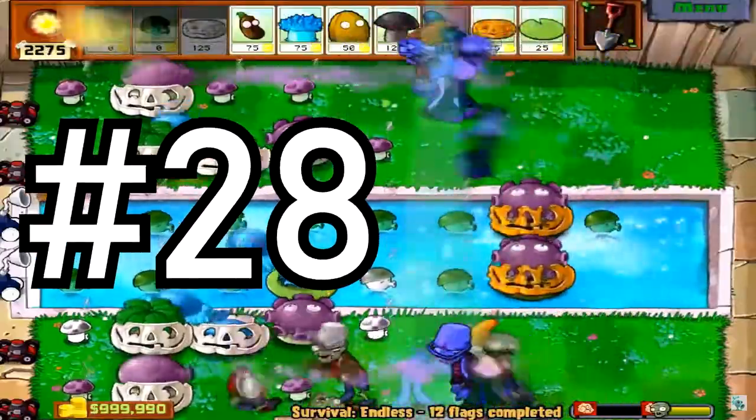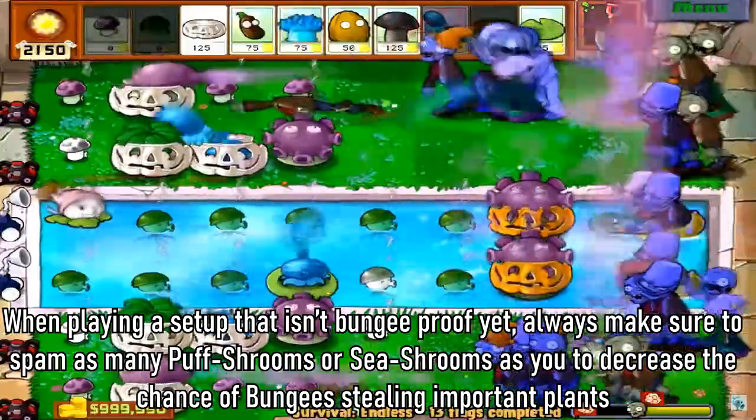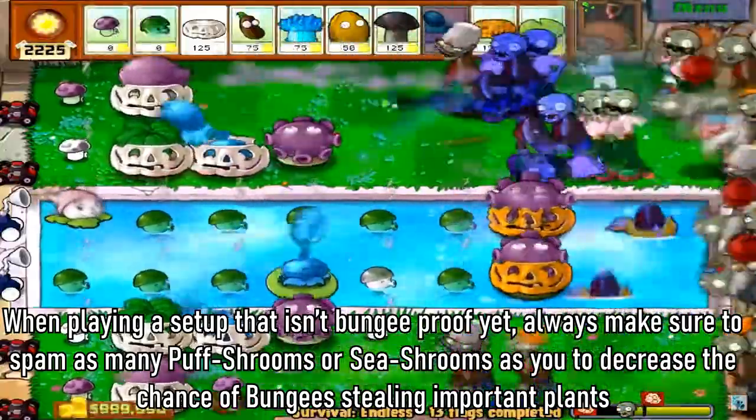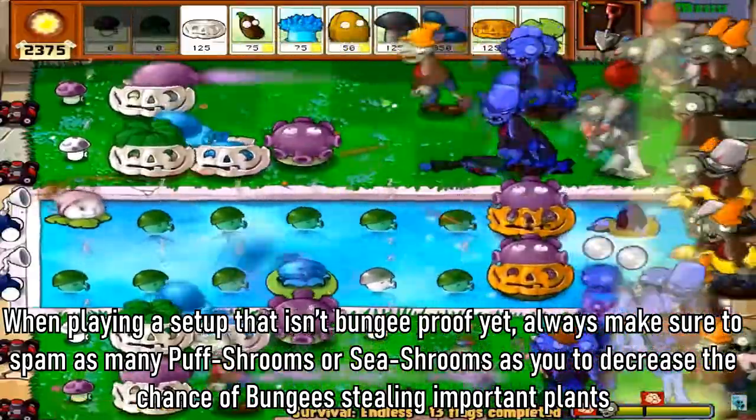Tip 28: When playing a setup that isn't completely bungee-proof yet, always make sure to spam as many puff shrooms or fume shrooms as you can to decrease the chance of bungees stealing important plants.